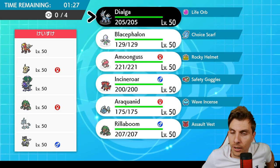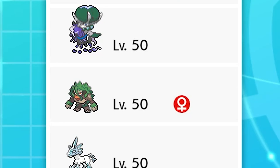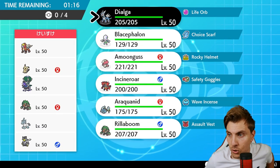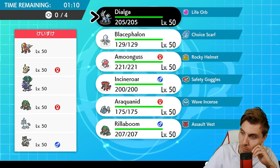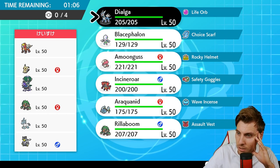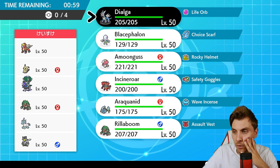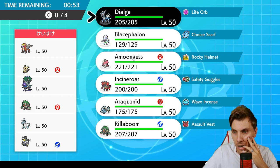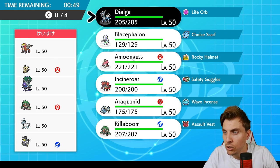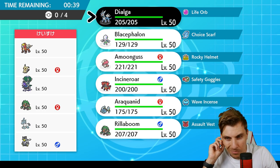Our third and final game of today's episode is against an Entei, Mimikyu, Shadow Rider Calyrex, Rillaboom, Glastrier, and Urshifu. Interesting team - especially with the Mimikyu inclusion. It's got the potential to set Trick Room up for Glastrier, and with Disguise it makes it more difficult to deal with. It also likely has Taunt to shut our Trick Room down from Dialga. Under Trick Room, Glastrier is going to be more awkward, especially if it's Assault Vest.